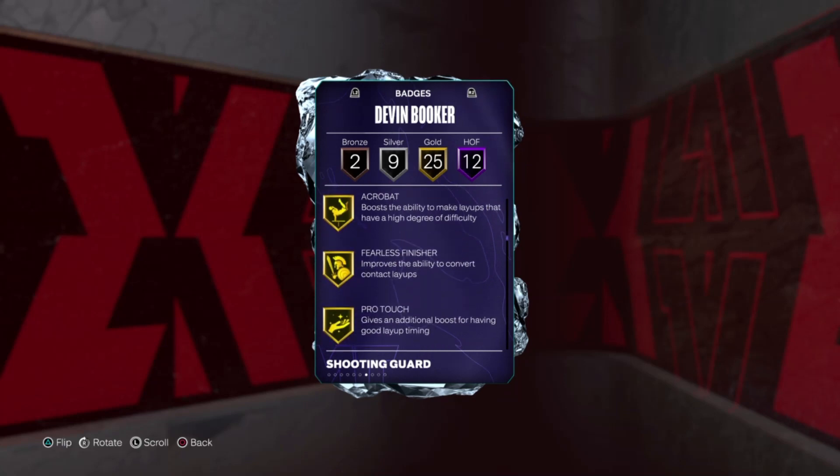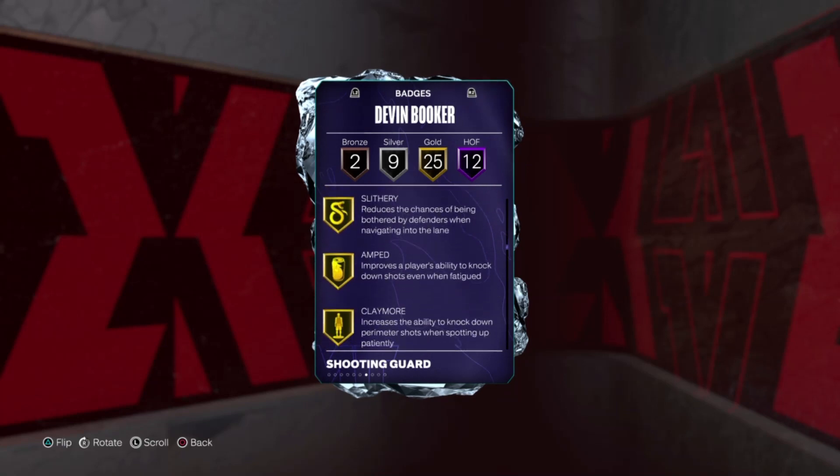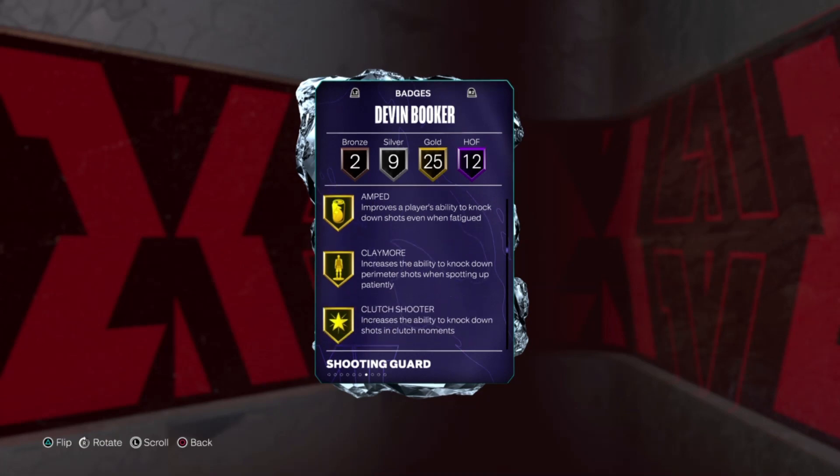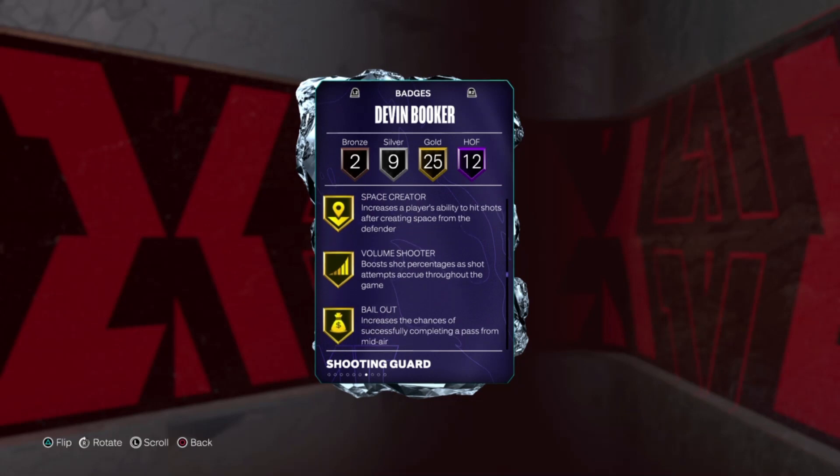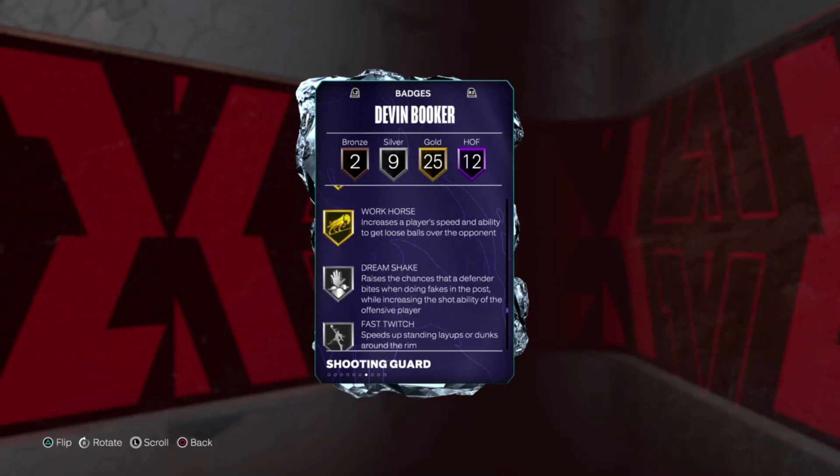Then 25 golds: Acrobat, Fearless Finisher, Pro Touch, Slithery, Amped, Claymore, Clutch Shooter, Combat Kid, Corner Specialist, Green Machine, Guard Up, Slippery Off-Ball, Space Creator, Volume Shooter, Bailout, Break Starter, Clamp Breaker, Diamond, Floor General, Mismatch Axe, Needle Threader, Quick First Step, Unpluckable, Ankle Braces, and Workhorse.